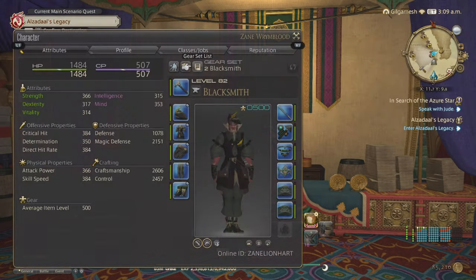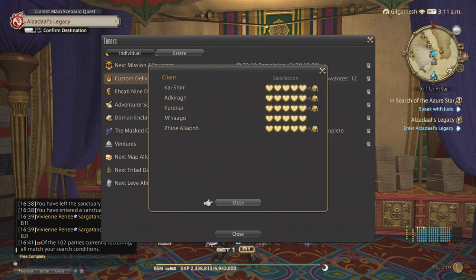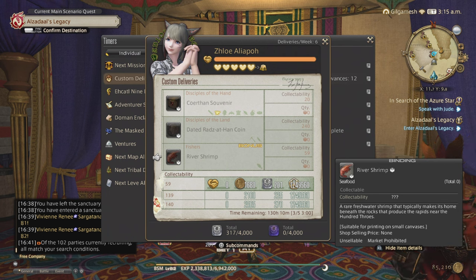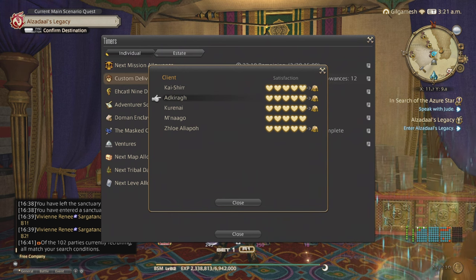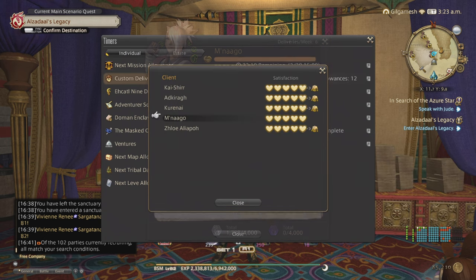If you're wondering how to get the script gear — it's through white scripts — the easiest way to do that is through custom deliveries. You get 12 allowances per week, basically 2 NPCs a week. The easiest one is to unlock Zhloe Aliapoh, unlocked by simply doing 'Go West, Craftsman' at the Mowen's script exchange, which takes you to Idyllshire — then to the right of the script exchange will be the quest to unlock Zhloe. Kai-Shirr unlocks easily through the main story quest in Shadowbringers. Monaganai, I believe, is only unlocked by doing the main story quest 'The Bolt Returns' in Rak'tika Greatwood.